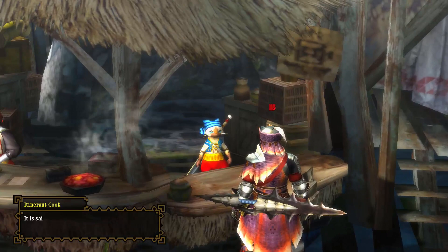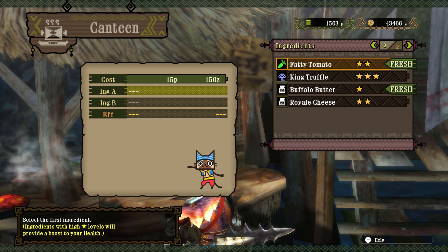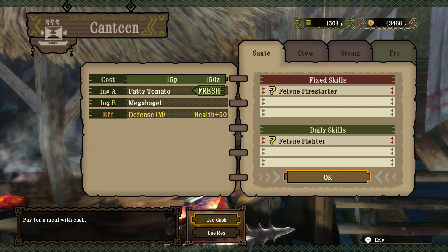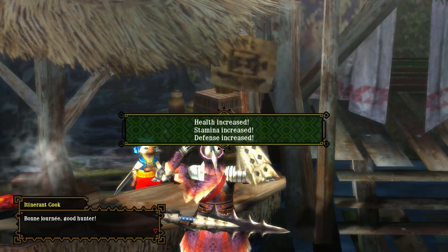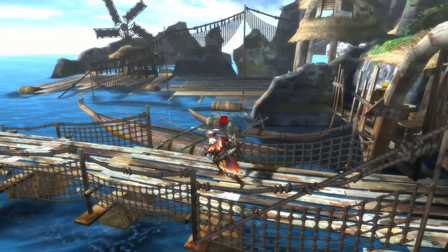We gotta grab ourselves a meal first. I don't really have much fresh, but this ought to be fine for now. We're going for Firestarter, because I like the idea of not being quite so weak to fire when fighting a Pink Rathian, especially with those Flame Chomps she's got. Hopefully we'll get Firestarter. Feline Fighter is worthless, but Firestarter at least means something.